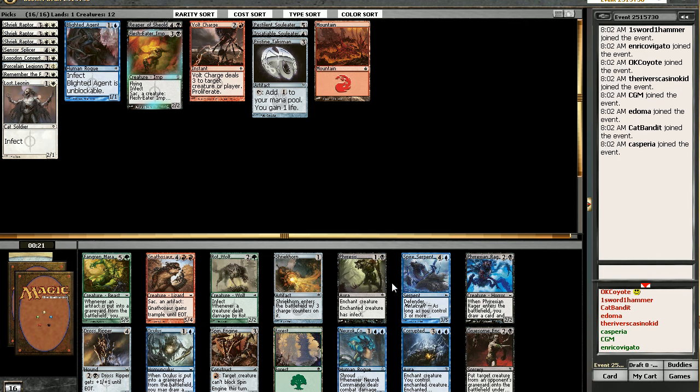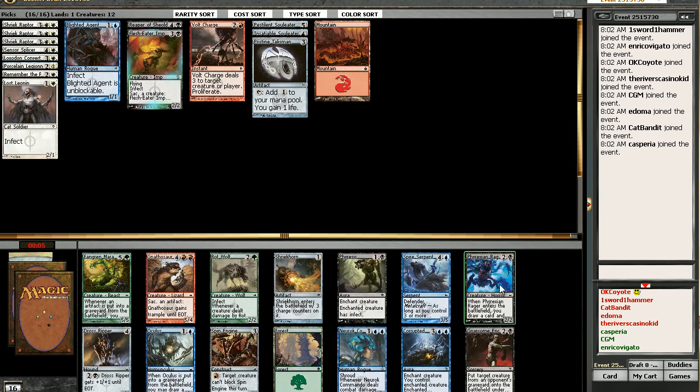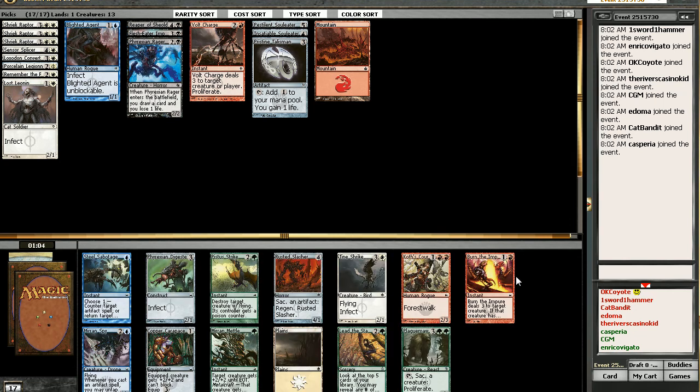I like blue in Mirrodin — there's a lot of nice cards. Phyresis? I really do like Phyresis. I'm not really a fan of Phyresis — it takes something that, you know, you wouldn't have anyway. I think my pick's gonna be the Razor here, cause it's card draw. It puts a guy on the field and gives you back a card.